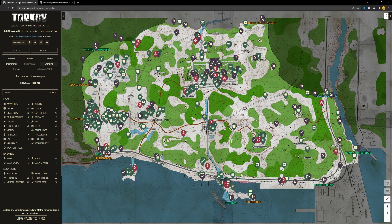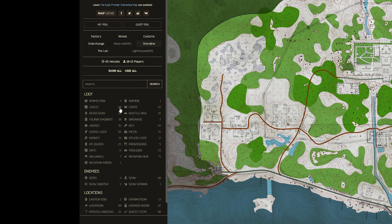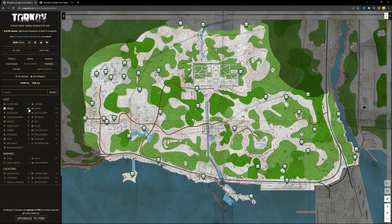Right off the bat, I want to show you this — it's an interactive map of Shoreline. It's going to look very cluttered and overwhelming at first, but if you come over to the left you can click the 'hide all' button to get rid of all the different things on the map. What we're going to be looking at is the caches. There are a whopping 40 of these beauties across the map. This is the resort up here, this is the village, this is the swamp area — look how many caches there are, look how close they are together. There is an absolute mountain of them around here.